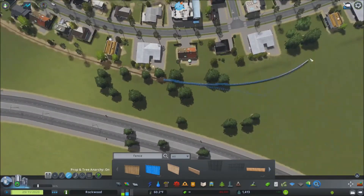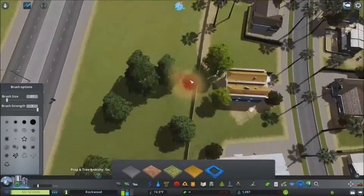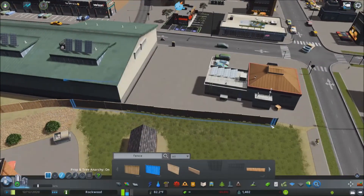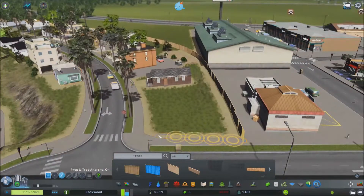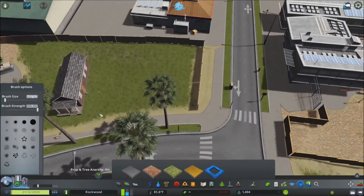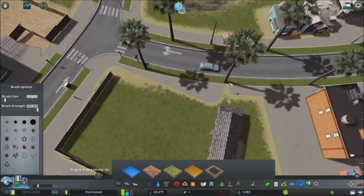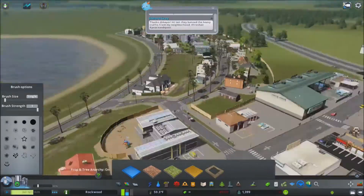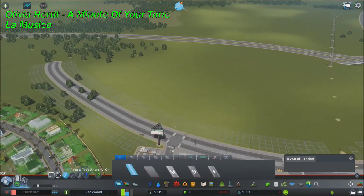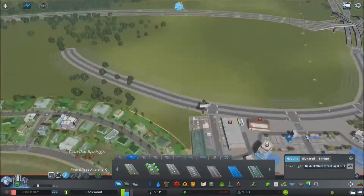Using the prop line tool to add in some fencing, because that's something that American neighborhoods have: a big delineation between the borders of neighborhoods. I didn't put them between households and residencies yet — I want to do that soon, probably in episode three. Using the concrete to build out some more of the sidewalk and really trying to give it some life and give it that American, suburban feel.